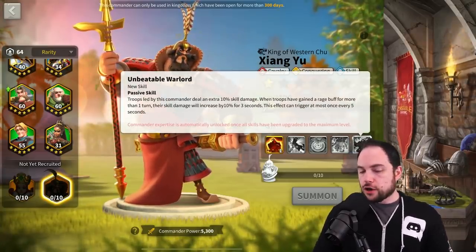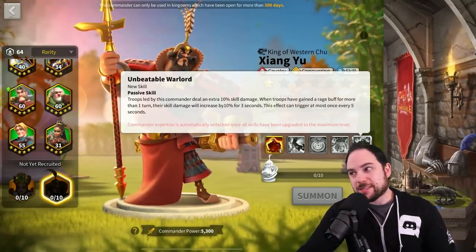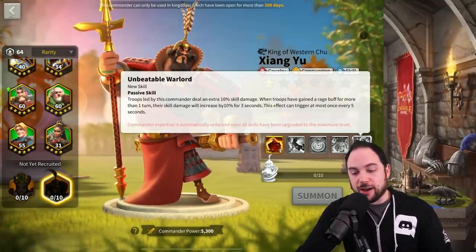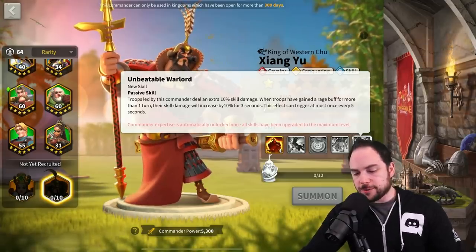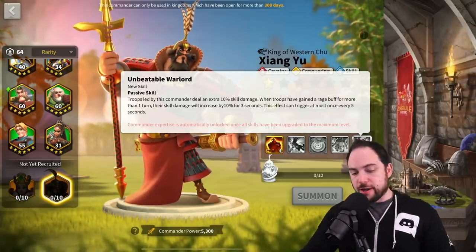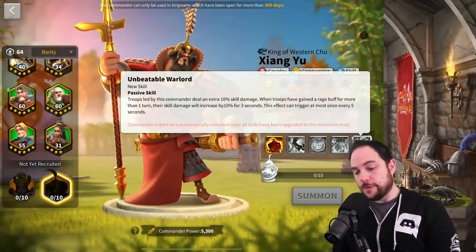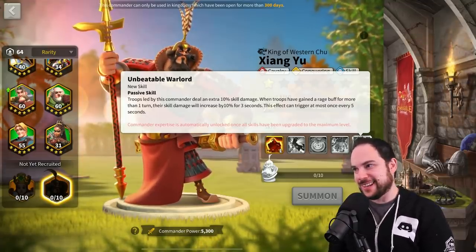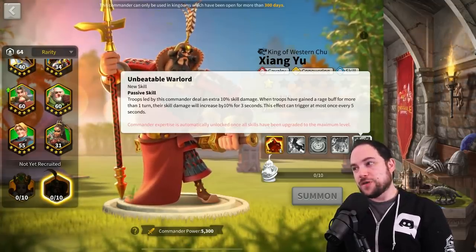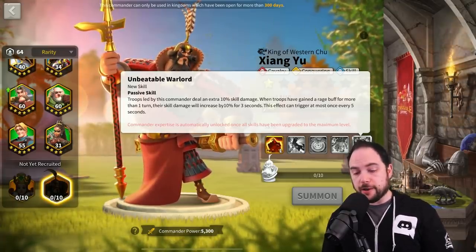The expertise skill: troops led by this commander deal an extra 10% skill damage. When troops have gained a rage buff for more than one turn, their skill damage will increase by 10% for three seconds — triggering at most once every five seconds. If you pair this commander with William, who gives a rage-boosting effect, you're going to have your skill damage increase. The question is whether the active skill cycle is fast enough that you'll still benefit by the time it comes around again.